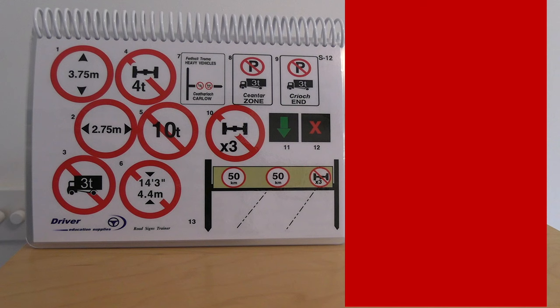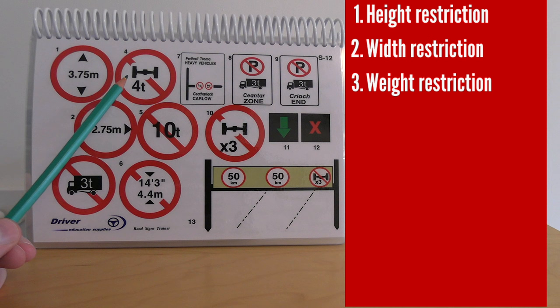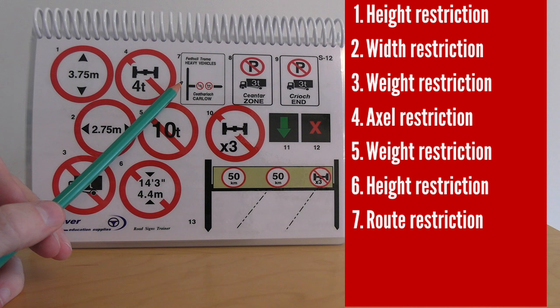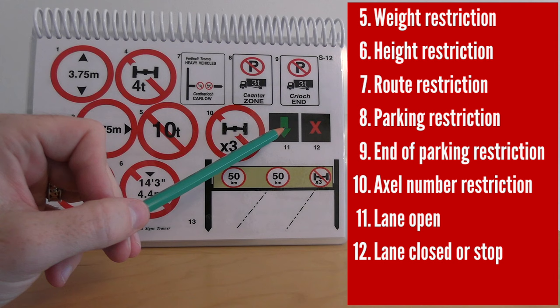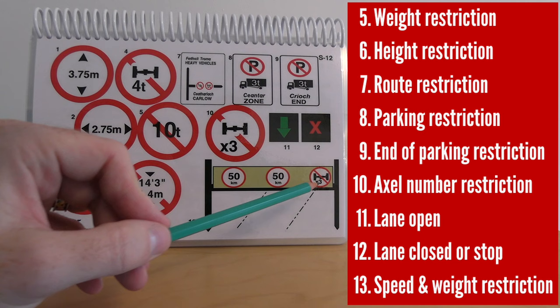Here we have a height restriction, a width restriction, and weight restrictions — number three and four indicate no access for vehicles four tonnes or over, and number five is also a weight restriction. Number six is another height restriction. Number seven gives an alternative route for heavy vehicles — they must go straight rather than this way. Number eight means no parking for heavy goods vehicles, with the following sign indicating the end of that no-parking zone, typically seen in tunnels. Lane open and lane closed signs also indicate speed limits and weight restrictions per lane.